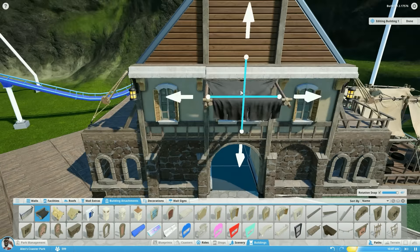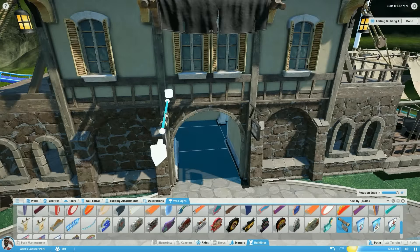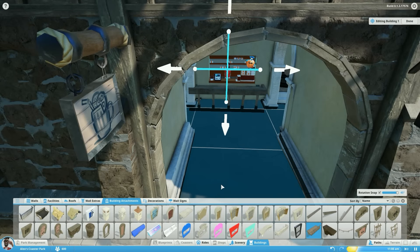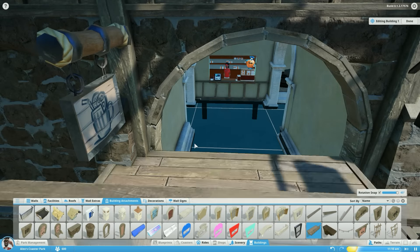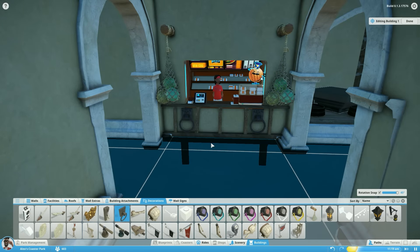Up here we're going to put some awnings and little knickknacks such as a tavern sign and a food and drink sign, because this is a place for food and drink — though they can't actually buy a drink here.